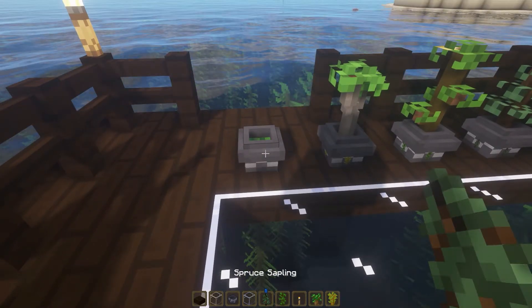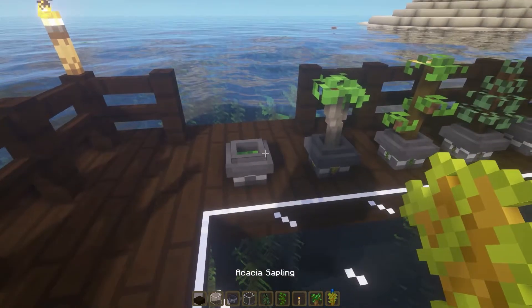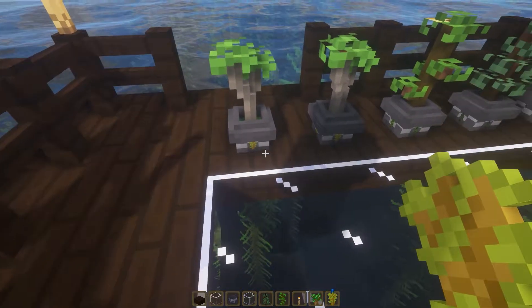The pots are made to look good with the trees, and it also shows a small picture or icon of the plant you place on it. It could be used for various decoration or garden building purposes.